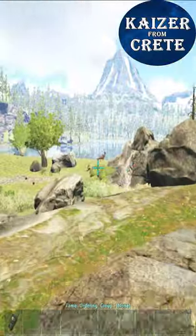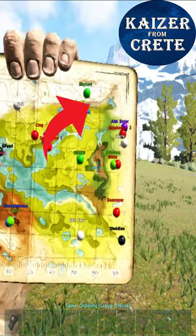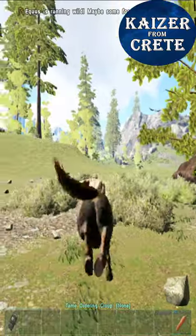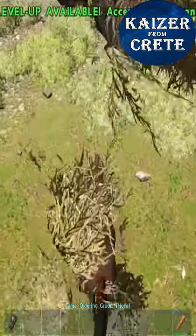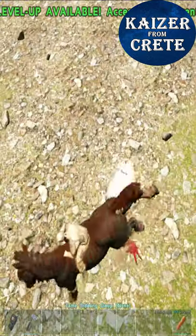Then you can run around and look for a horse on this spot. I like to run all the way here because it is most of the time very safe and secure. Also, after you tame the horse, you can gather narco berries really, really fast — you won't need another berry gatherer for a long time.